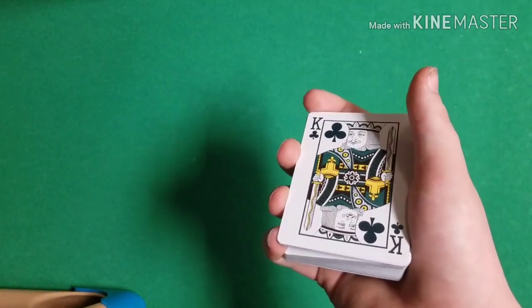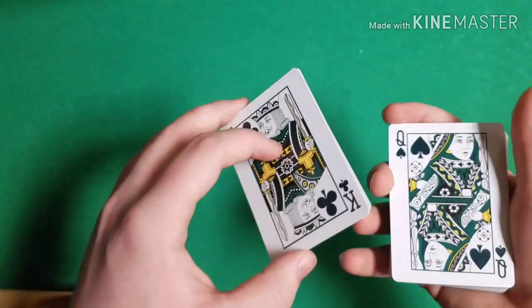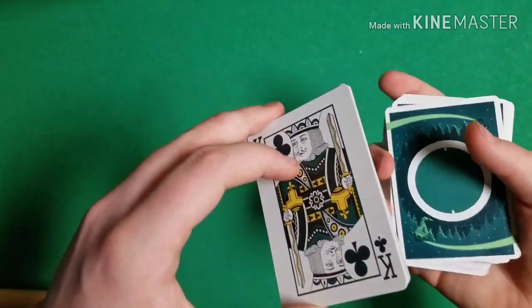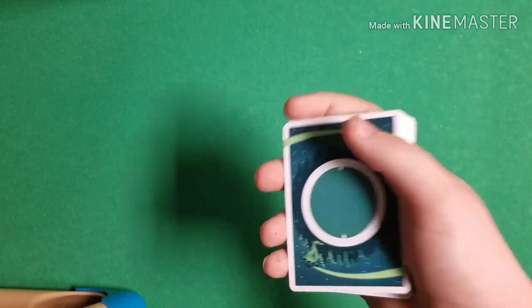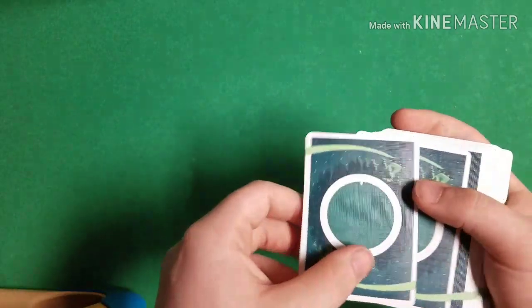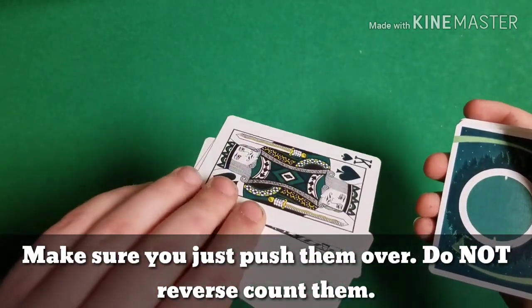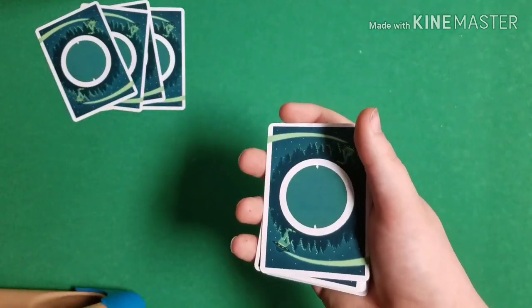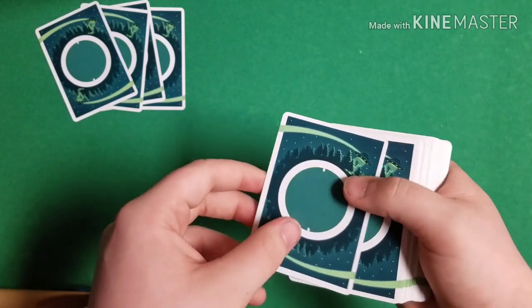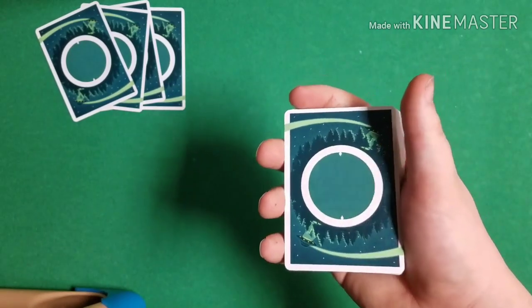From here, lift up all the cards from the break — you've just stolen those two aces. Flip the deck over, take all six cards, flip them over on top of the deck, and say that the kings will be very important but we don't need them just yet. Push over the top four cards — it appears you're setting aside four kings, but in reality you're setting over two aces and two kings. Set those off to the side. You've just ditched the last two kings on top of the deck.